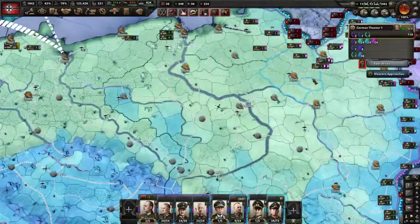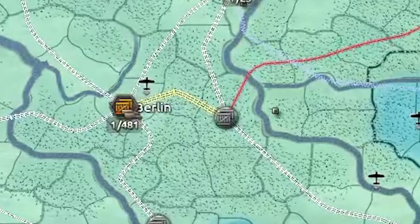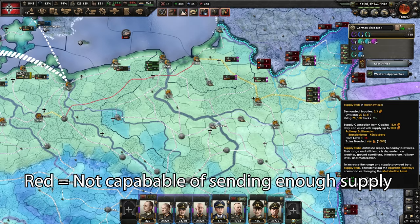If I hover over the supply hub all the way there, it's going to show you the path it takes and it shows you where the least supplied areas are going to be. So I would have to upgrade this railway line if I want to get more supply into this hub.